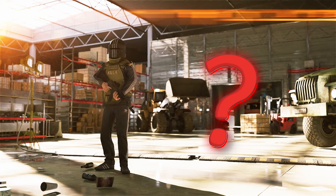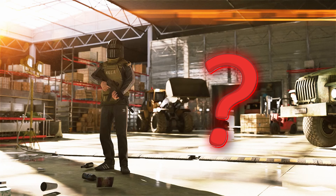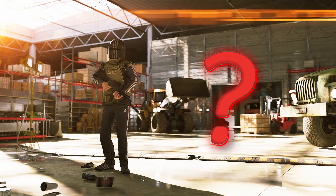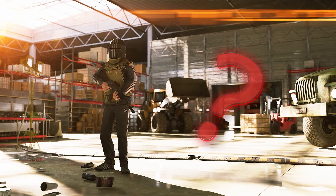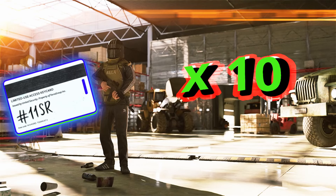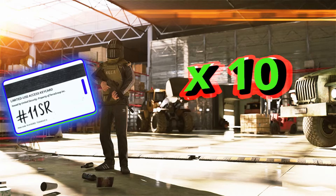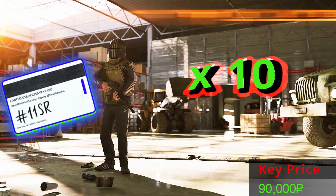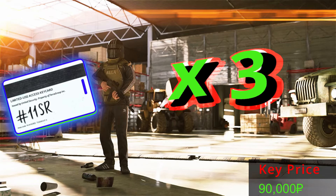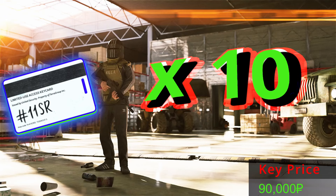Do you know that the mighty Killa has a secret stash on Interchange? You want to know where it is and most importantly what it has inside? Then this video is for you, because in today's episode we will open Killa's stash with the 11SR key, hitting it 10 times and adding together all the money we find — to answer the question: if the key costs 90,000 rubles, can we double, triple, or maybe even 10x the price?